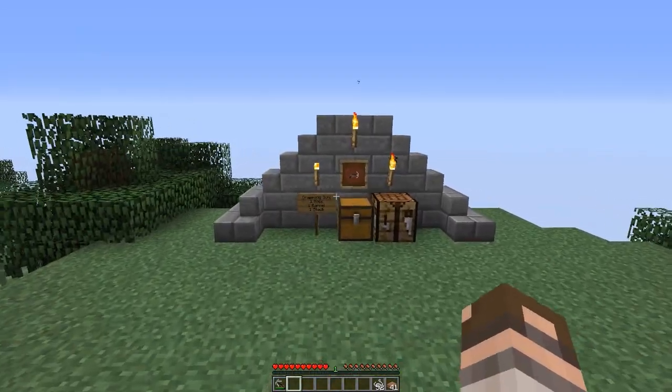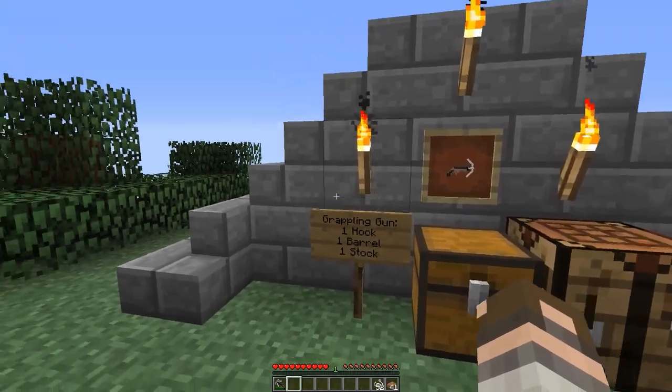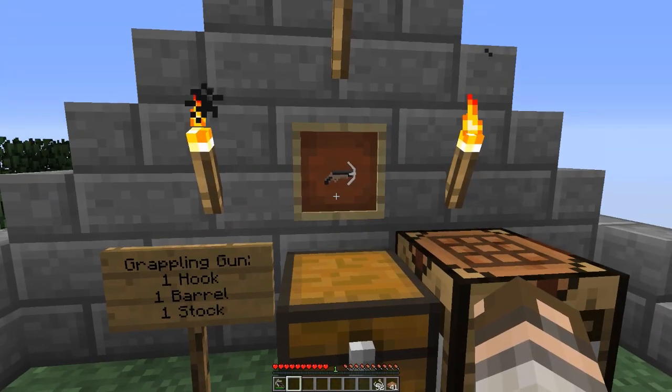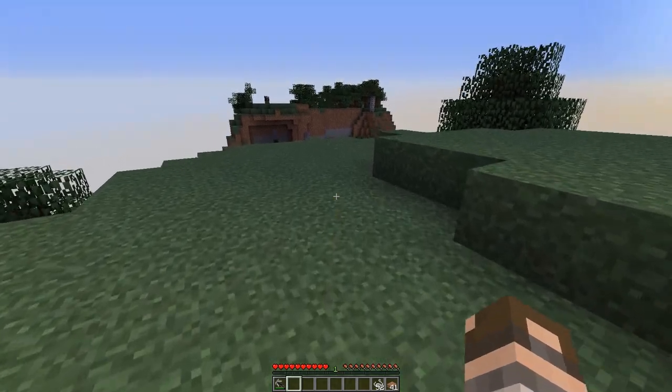Now that you've crafted all 3 major components — the hook, the barrel, and the stock — you're going to need 1 of each of those items to make the grappling gun itself. The recipe is just a straight line of all components, creates a nice little image, and boom — you have the grappling gun and you're ready to make bridges.